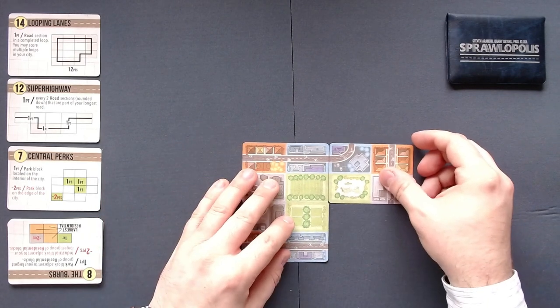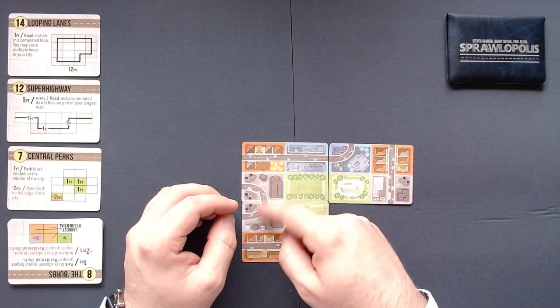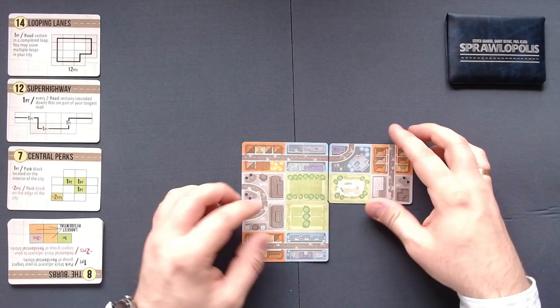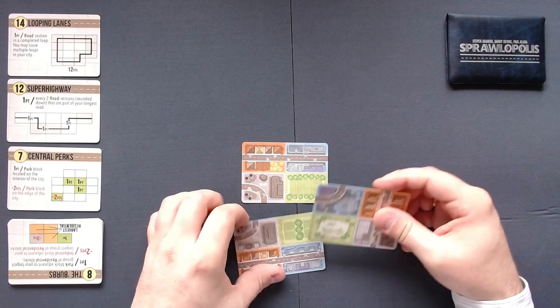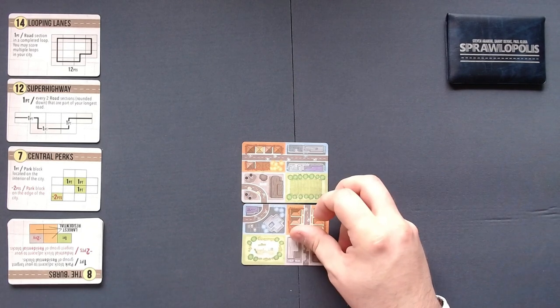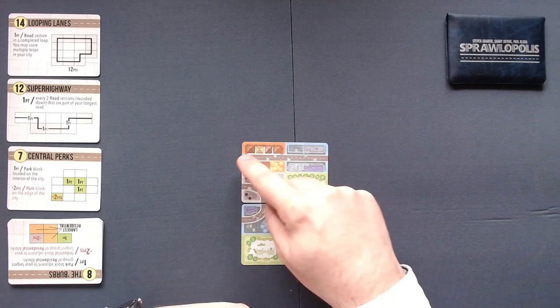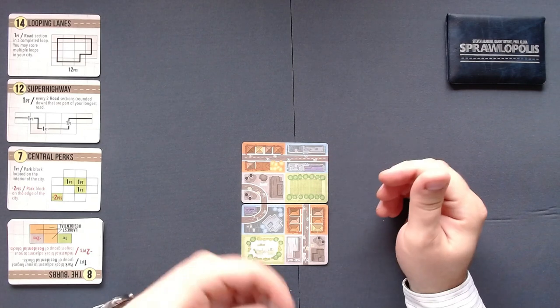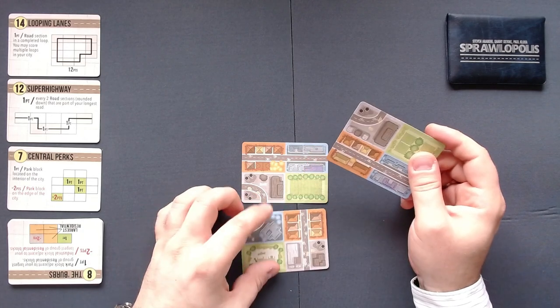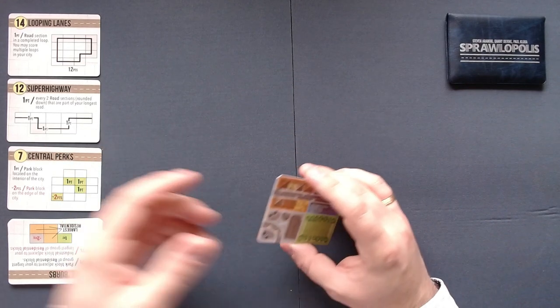For example, if I had it like this, the biggest park area would be three, and the biggest residential area would be two — so three points, two points, and so on. We also get deducted one point for each street. In this example we would have three streets, so that would be three negative points. And that is pretty much how the game works. Let's take a look at our goals and then we can get started.